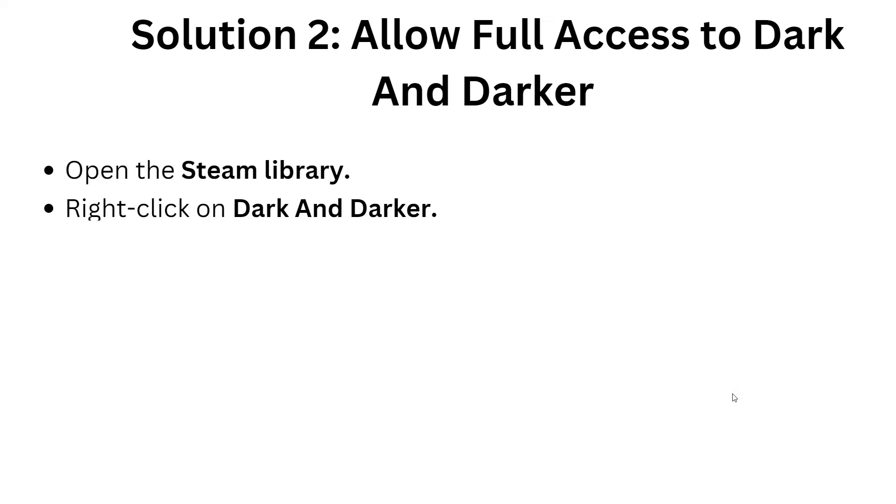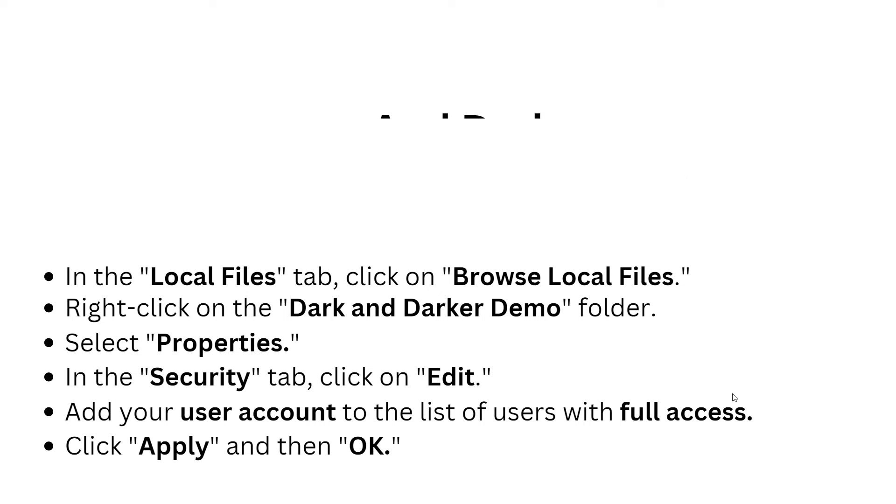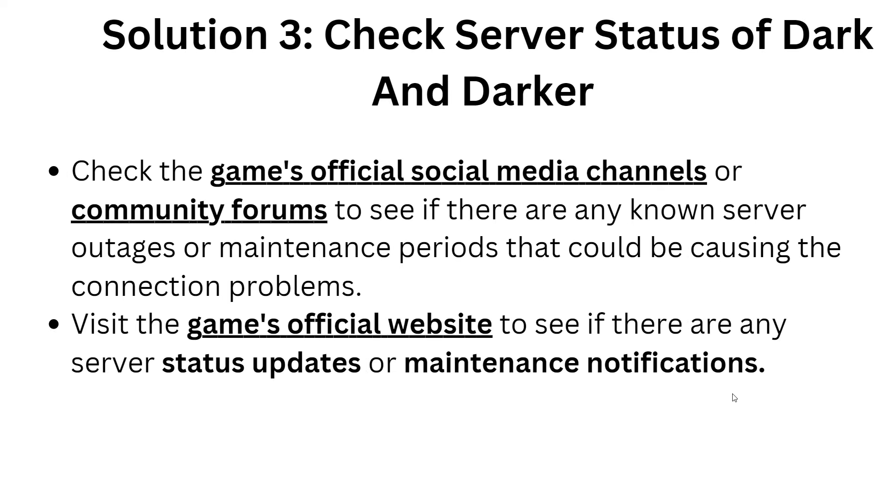The next solution is to allow full access to Dark and Darker. Open your Steam library and right-click on Dark and Darker, then select Properties and go to the Local Files tab. Click on Browse Local Files, then right-click on the Dark and Darker folder, select Properties, go to the Security tab, click Edit, and add your user account to the list. Click Apply and then OK.